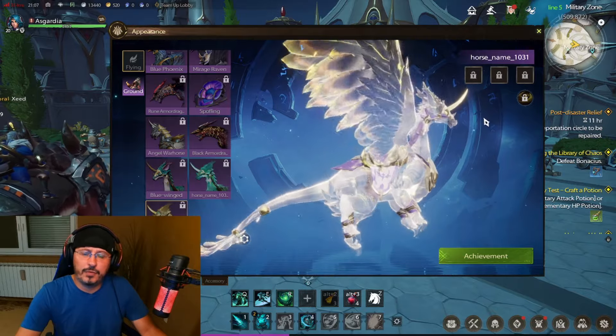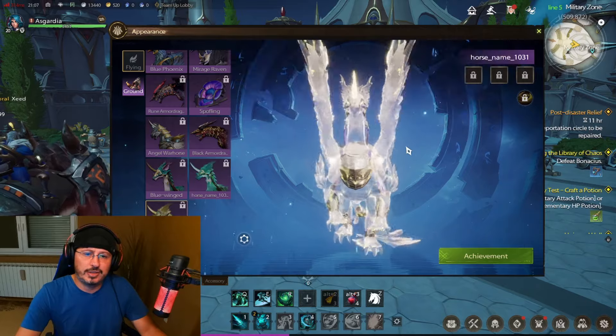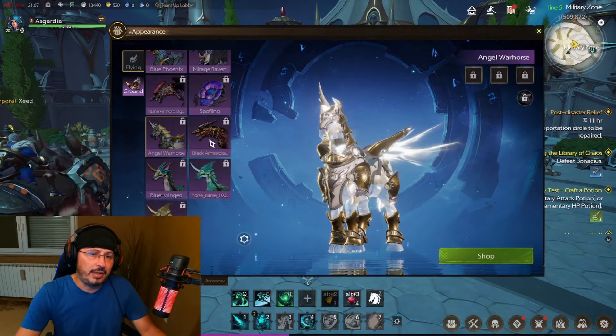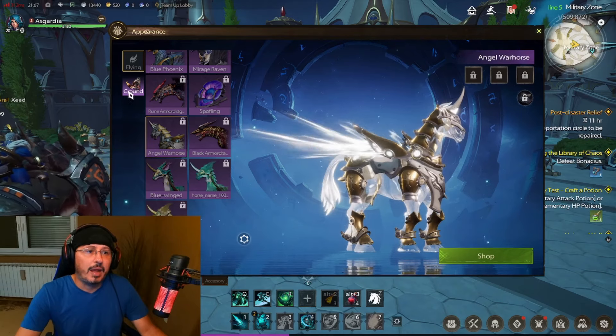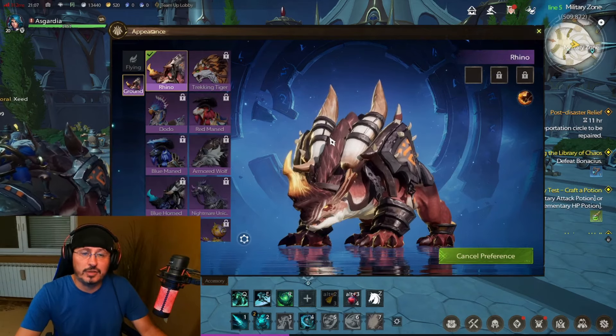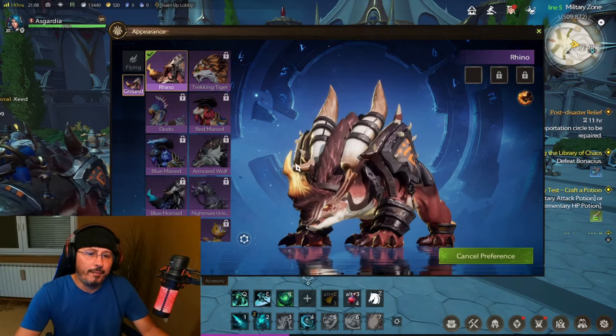Another version — just transparent. This one is my favorite definitely, I need to buy this one. It's coming from the shop. Let's check ground mounts now — so not only flying mounts, we have ground mounts normally.